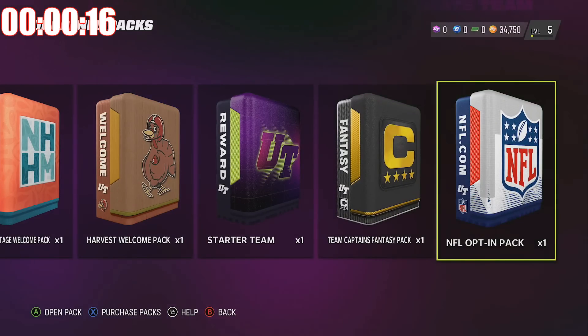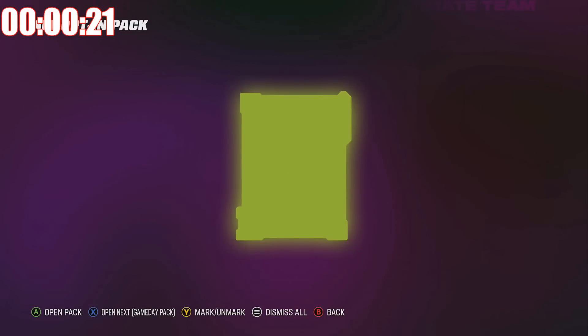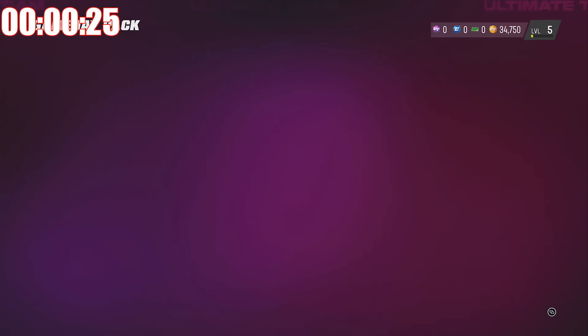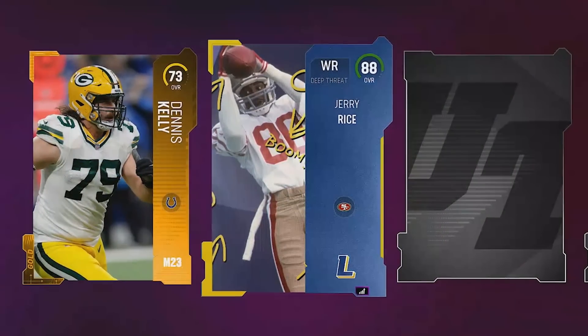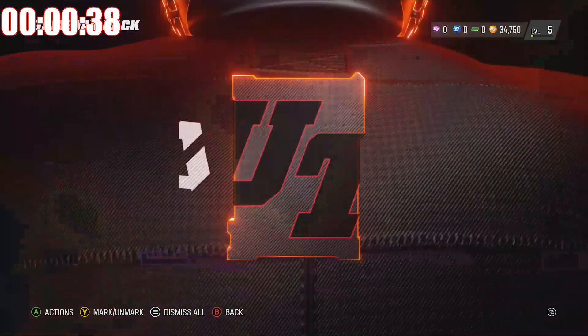Let's go through all my unopened packs — every second is crucial. We're not gonna be able to win a Super Bowl with a silver team, that's practically impossible. Let's see if we can get lucky with a game day pack. There are still legend LTDs in packs, and we start off with an 88 Jerry Rice. We will definitely take that.